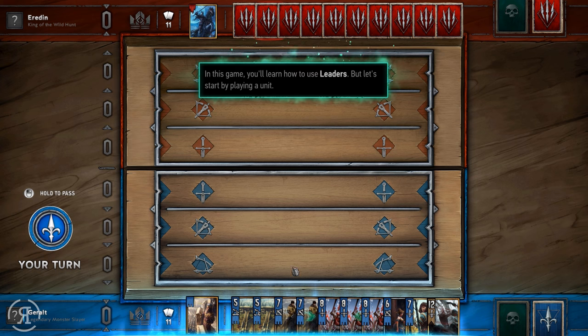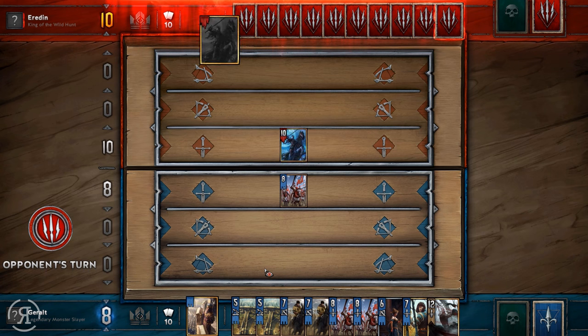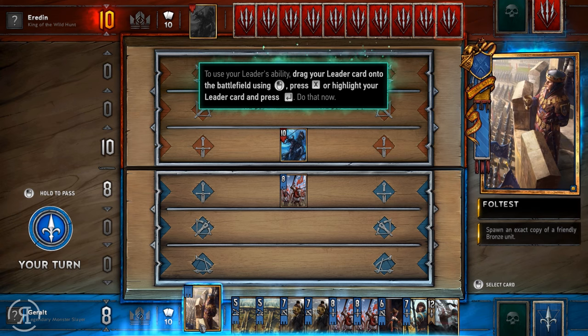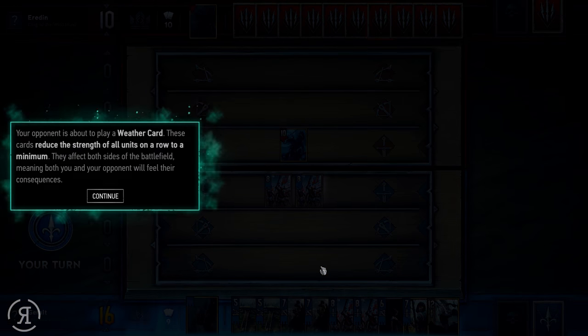Your opponent has used his leader. Leaders can only be used once per game, and using a leader ends your turn just like playing a card. To use your leader's ability, drag your leader card onto the battlefield. The ability is to spawn an exact copy of a friendly bronze unit — wow, that's pretty amazing. I like that.